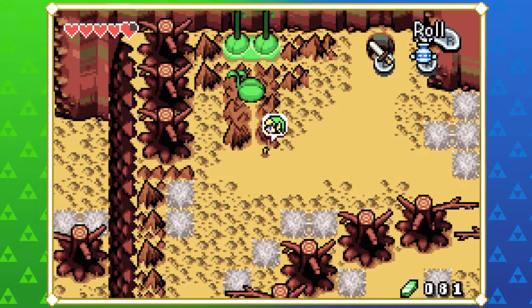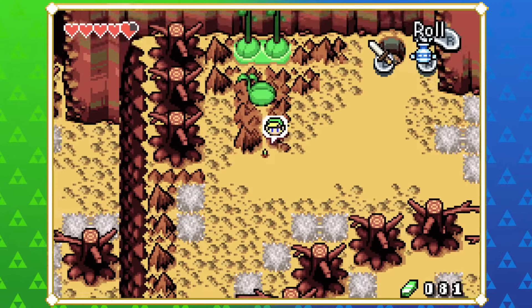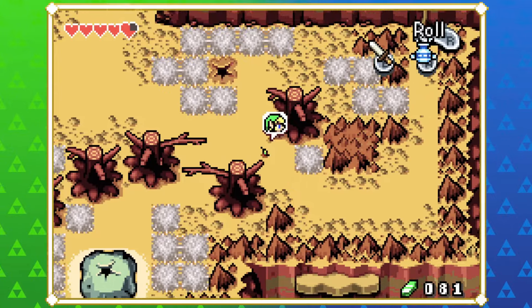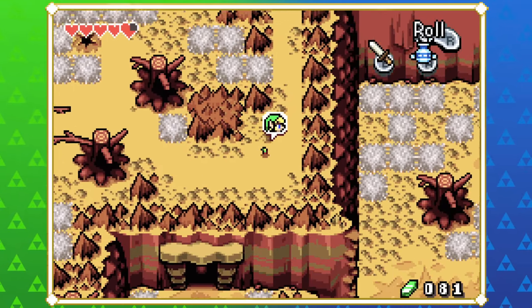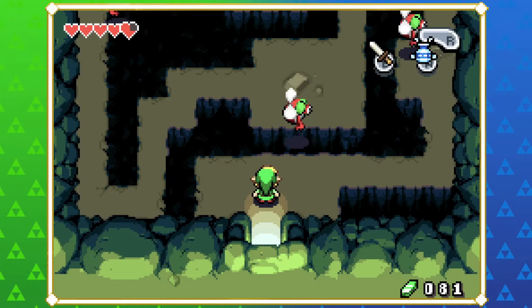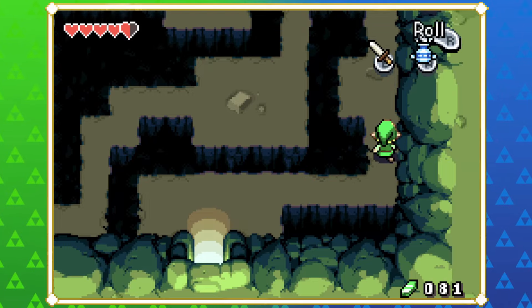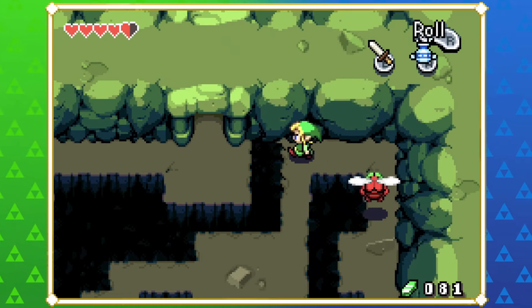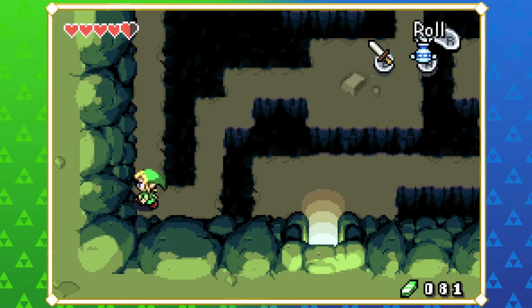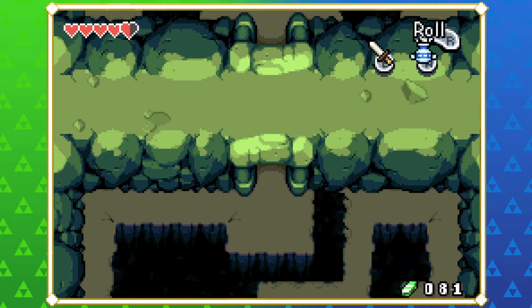There's another minish thing to check out over here, might as well. I like how rolling covers so much ground even as a minish - it's still the fastest way to travel until you get the Pegasus Boots, even as a minish.